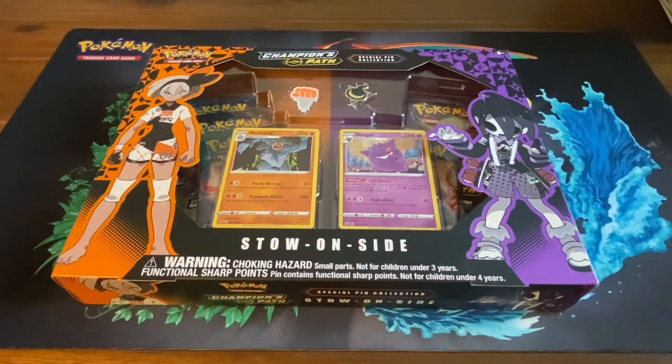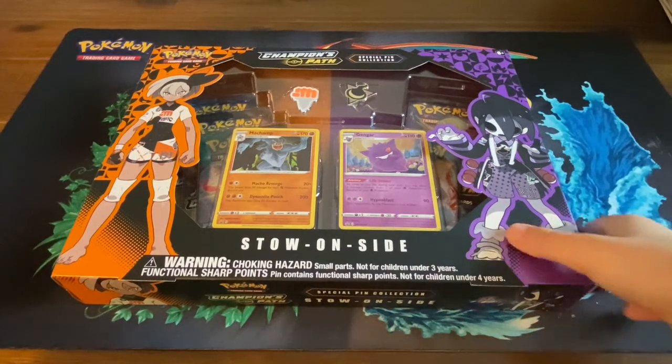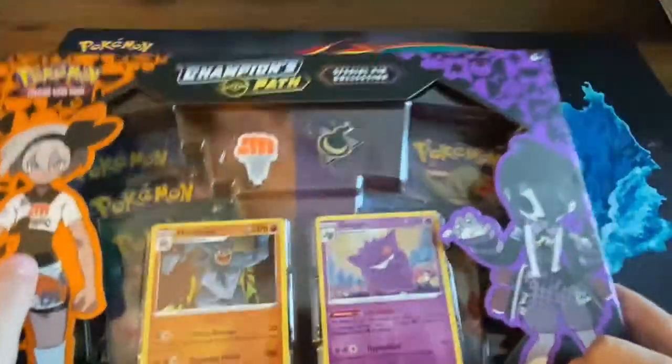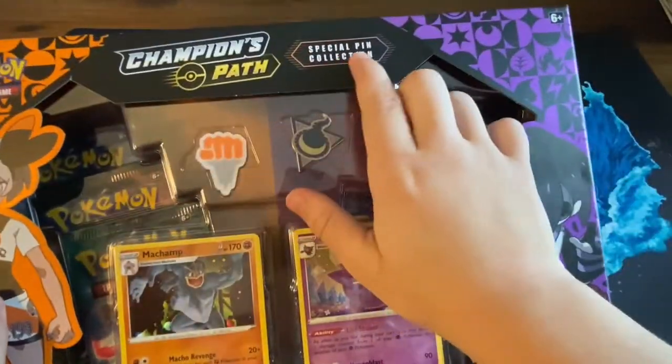Hey guys, welcome back to James E Cards. We're a father-son duo enjoying the hobby of collecting Pokemon cards and baseball cards just for the fun of it. I'm C and this is Jade. Hey guys, and we're so glad you joined us today. We're going to be opening a brand new Champions Path Stow-on-Side special pin collection box.